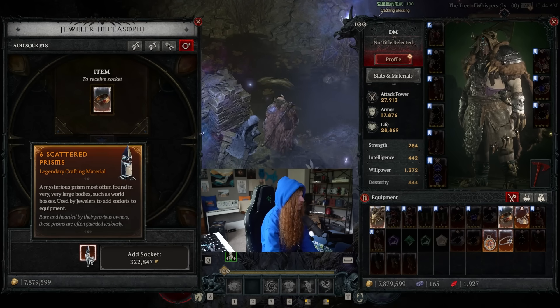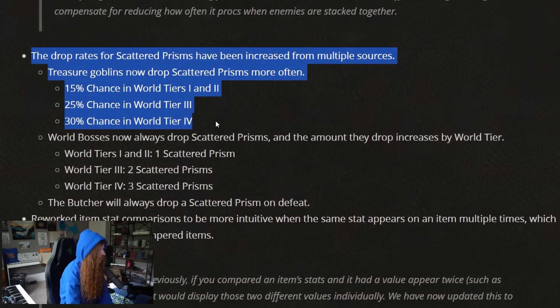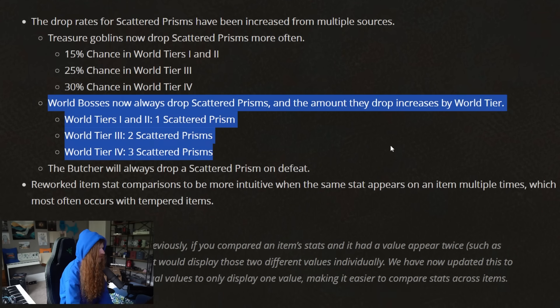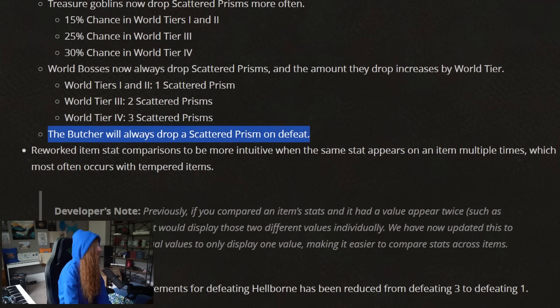In order to add sockets to jewelry, you need scattered prisms. You can see I don't have very many of these. The drop rate has now been increased — treasure goblins can drop these more often, and the chance has been increased across all the world tiers. World bosses will always drop them and in increased numbers. The Butcher now always drops them too. Butcher is a pretty iconic Diablo surprise boss, so it's nice to see him be a big loot pinata.